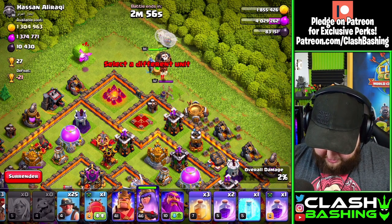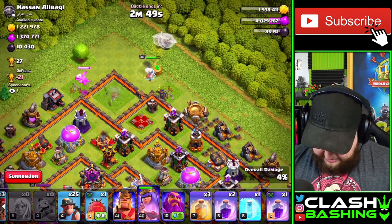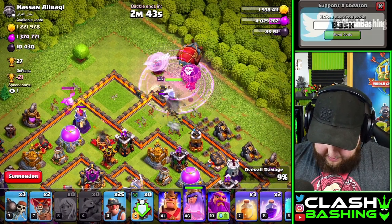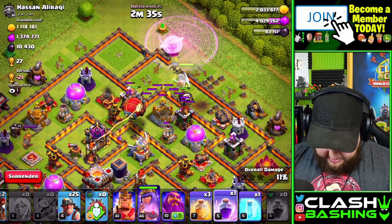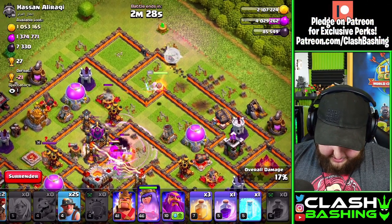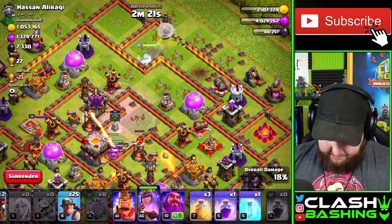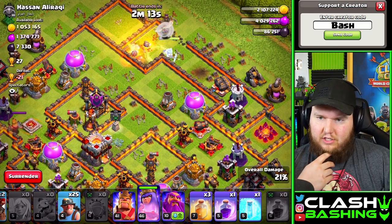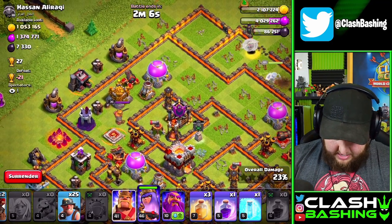We'll take out the enemy Queen so she doesn't mess with our Queen walk. That's beautiful — that's exactly what you need right there. The Queen's going to walk through there. I'll rage ahead, send in a balloon, then send in the blimp to hit the Eagle Artillery. The blimp was actually a little bad but I got it dropped right in there. We get the Eagle out and hopefully the Scattershot.